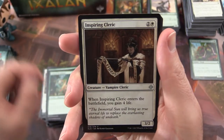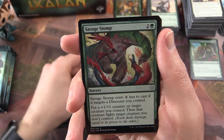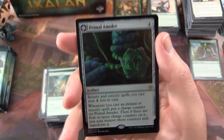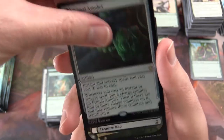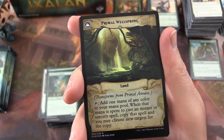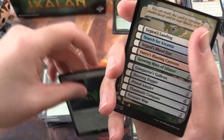The uncommon is Inspiring Cleric. Siren Storm Tamer. Savage Stomp. And Waker of the Wilds is the rare. And we get a Primal Amulet — foil rare. Very nice. It transforms into Primal Wellspring and you get to copy spells and choose new targets for the copy. That will be a fairly powerful one.